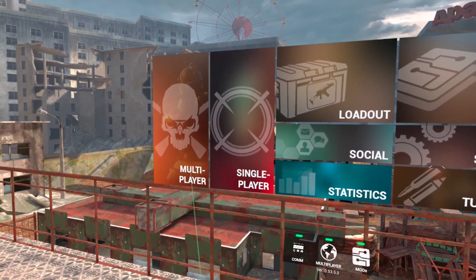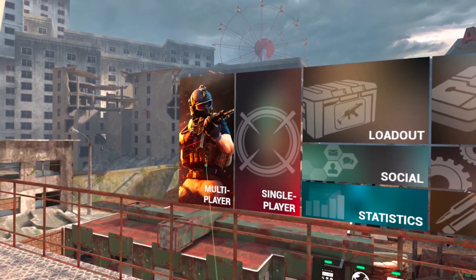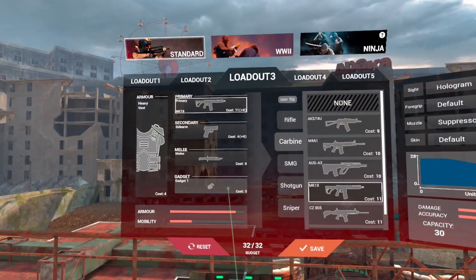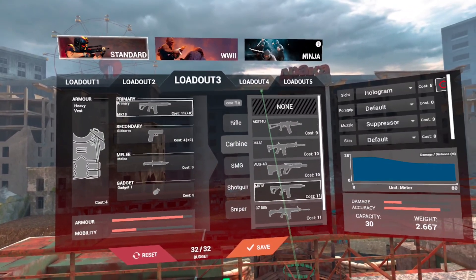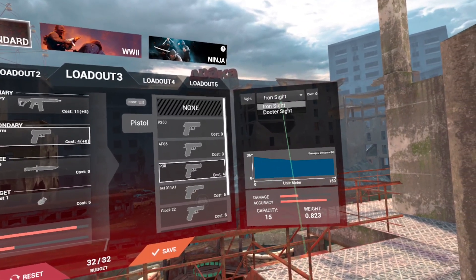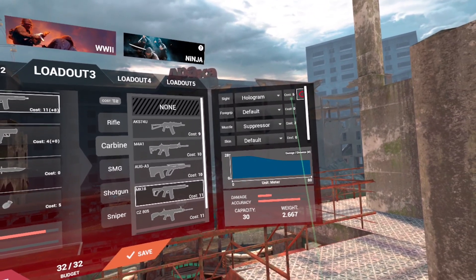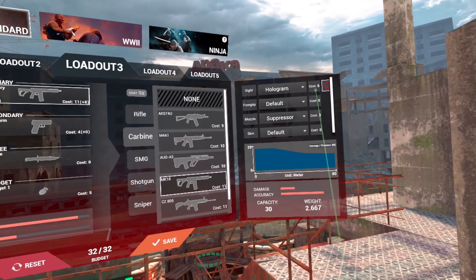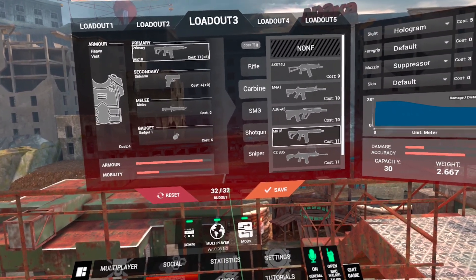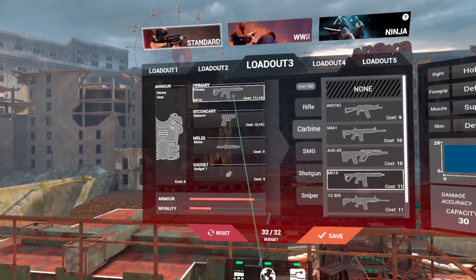First things first — obviously you have Multiplayer over here and Single Player right here. If you want to play with friends, click that one; if you want to play by yourself, click that one. Up here you've got Loadout, where you can select all the guns you want and any additional attachments. Just understand that any attachment comes with a cost, so all of that adds up, and you can't go over your budgeted cost.